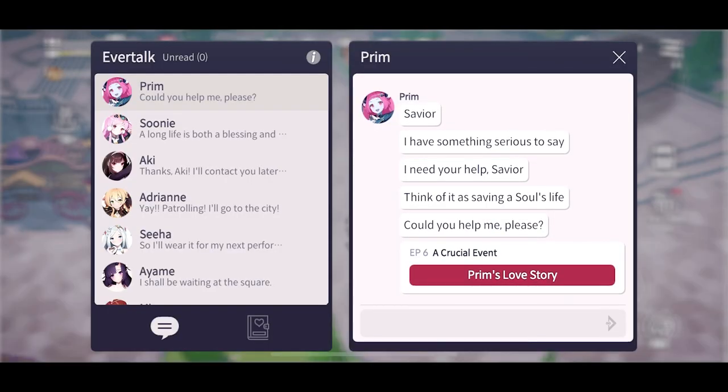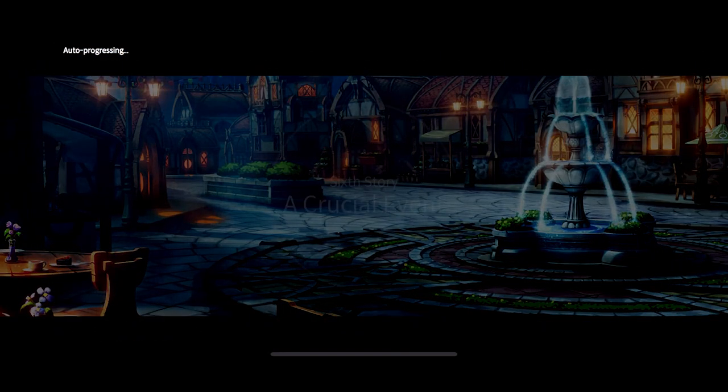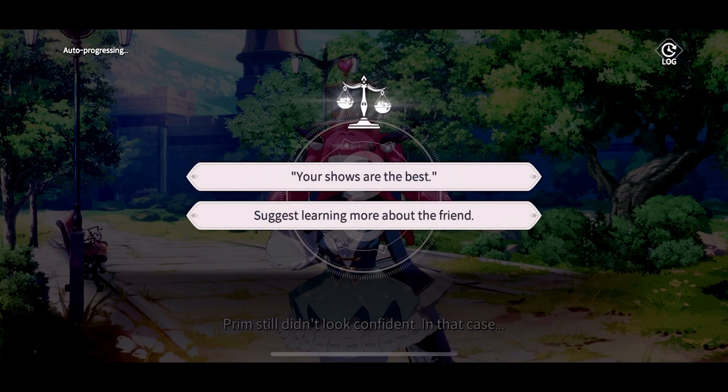The sixth story has one correct response needed. Select 'suggest learning more about the friend.'